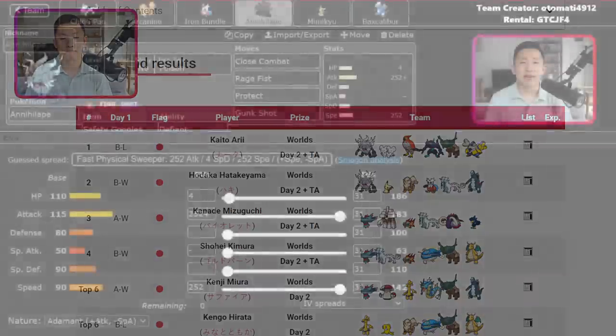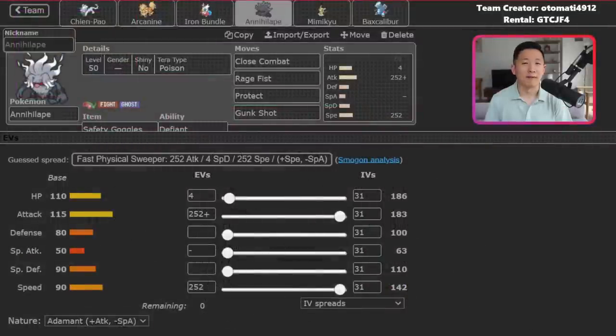Let's break down the team. The first Pokemon to highlight is Annihilape — Rental, Paste, and Team Crit are linked in the description if you want to try it yourselves. This Annihilape has a lot of things that catch opponents off guard: Safety Goggles, Poison Tera with Gunk Shot, and Close Combat.